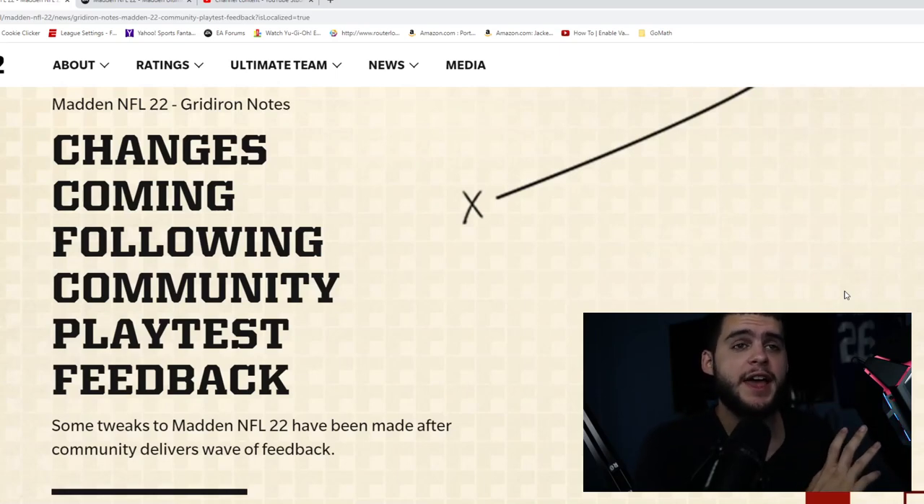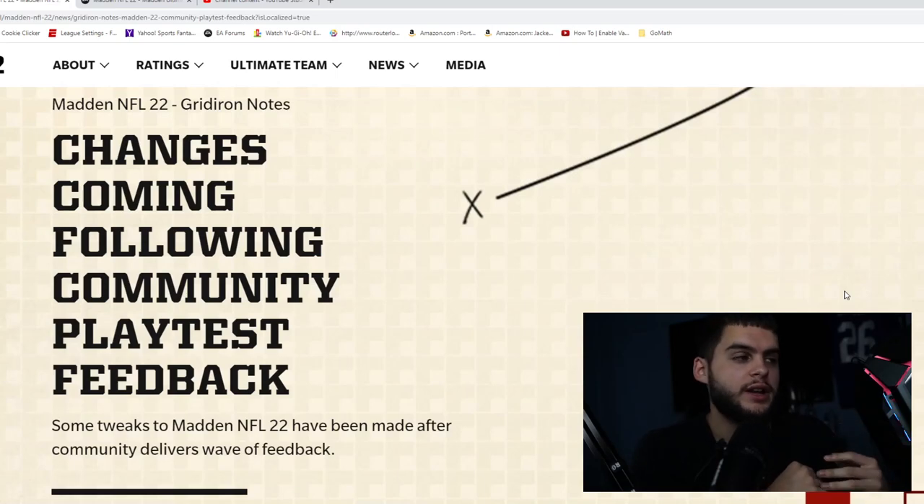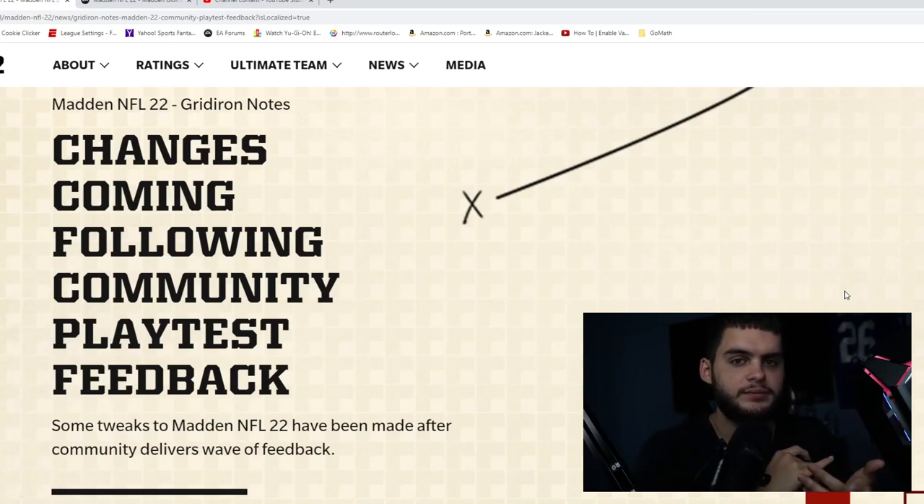If you played the beta and had questions — like will that glitch where the wide receiver catches the ball and just randomly drops it go away, or will that glitch where the ball flies off the screen be fixed — they're all addressed here for the most part. Madden gameplay will not be the same; what you saw in the beta should be significantly different from the full game. Think of it like a haircut — the beta was a messy cut and this is going to be the shape-up.